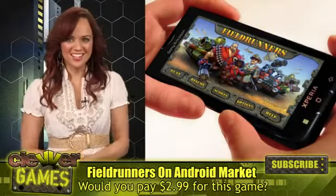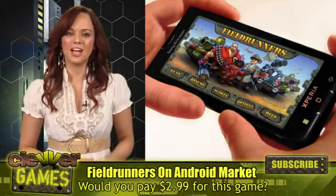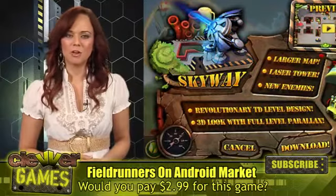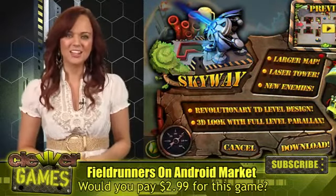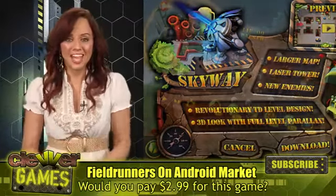And with good reason. Subatomic Studios' super fun tower defense game Fieldrunners HD is out today on the Android Market. You can download the full version of the game for a discounted price of $0.99, so that means you should do it right now, people! Whip out your phone or your tablet and get this game!